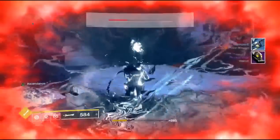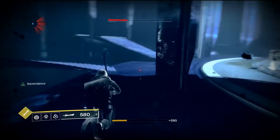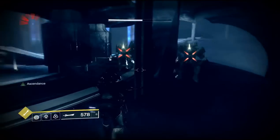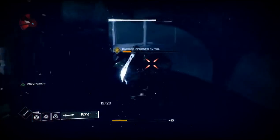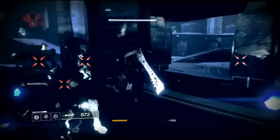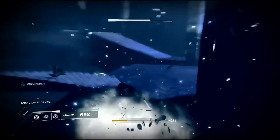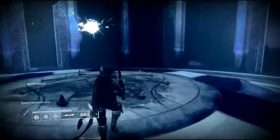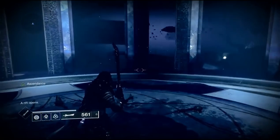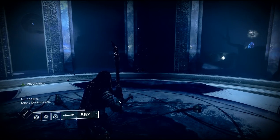If you're doing it solo and the adds are damaging you too much, you can run around the outside and use some of these pillars as cover. Once you're out here the adds and knights will kind of come to you, so you can hide back here if you need to and hit them while they line up. Once you have all the knights dead, the adds will despawn. You can run into the middle, hit the little orb, and it will show you the way to get out.